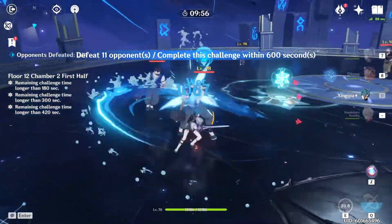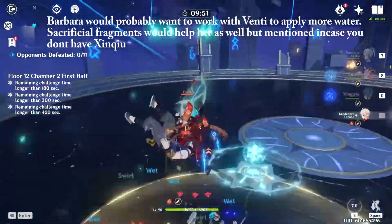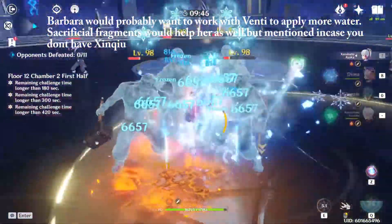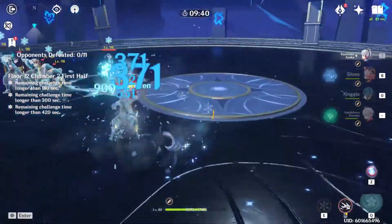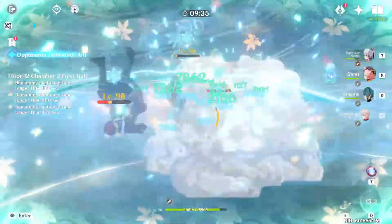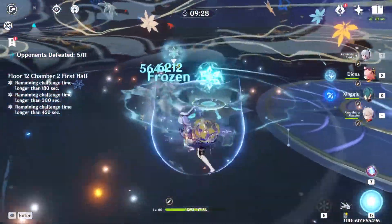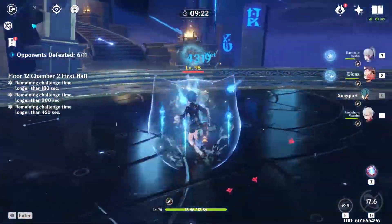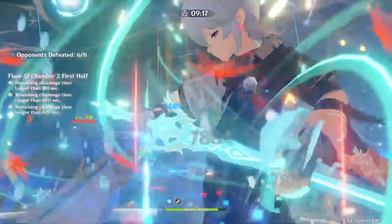You could even do this with Barbara if you wanted — use her E ability to apply wet status and then cryo on top to freeze. You don't have to use Xingqiu, but he is by far the best at it. For group composition you could swap out Diona, and if you run Barbara you could switch the cryo character to someone like Rosaria. For the Anemo slot, you can use any Anemo character — Sucrose, the Traveler, anyone who can apply the four-piece Viridescent Venerer and give you that decrease in elemental resistance.